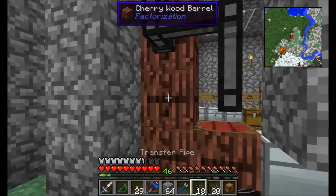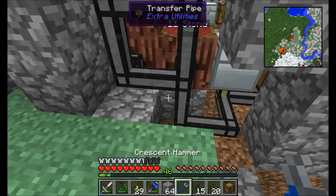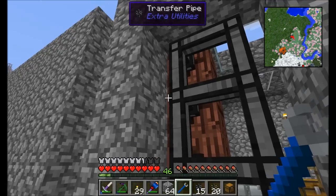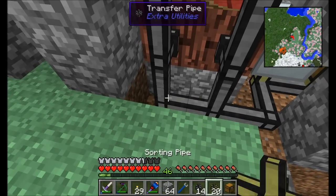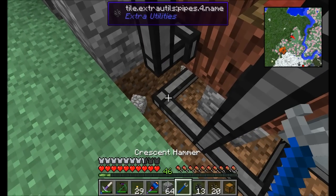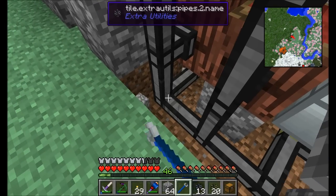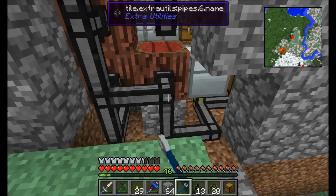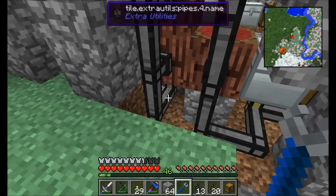Because these are barrels I don't actually need the sorting pipes — I can just use normal pipes, since each barrel only accepts one type of item anyway. It'll try to insert into the first available inventory, and the barrel will only accept its designated item. So let's set the paths: up, up, up, left for some; down, down, down for others. Items will come over, go up and around, and sort their way down the line.